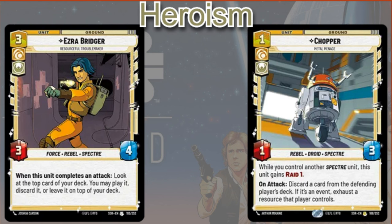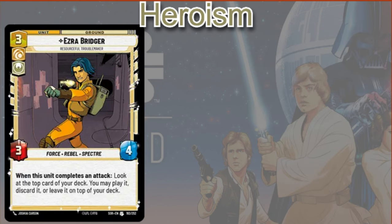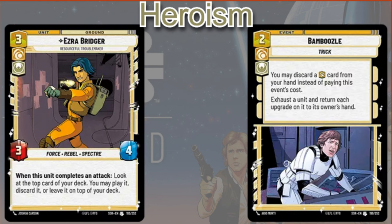Azar Bridges is going to be a three cost card — going up to five cost — but it may actually be worth it. He's three-four. When this unit completes an attack, you may look at the top card of your deck — you may play it, discard it, or leave it on top of your deck. Obviously there's a lot going on there — you can fix the top card of your deck, or if you really want to you can play it. In Thrawn you're going to know what that card is most of the time, so you'll know whether or not you want to play it.